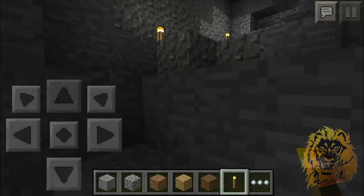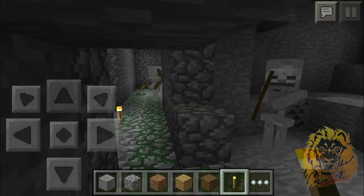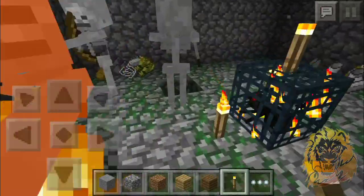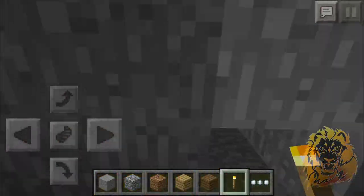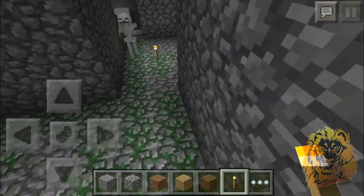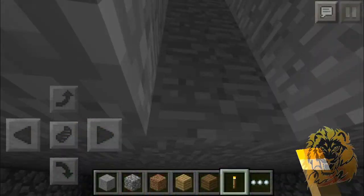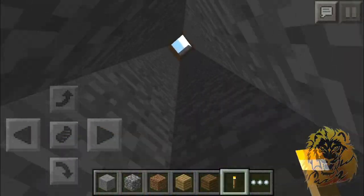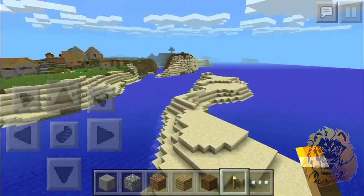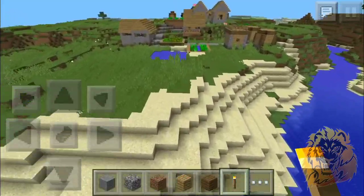That's about it for the seed showcase. You get 13 easy diamonds, two villages to spawn next to, supplies from there, and two mob spawners. If you're doing a let's play, this world is epic — you can make mob grinders for XP, and you already have that set up with easy resources and easy village finding.